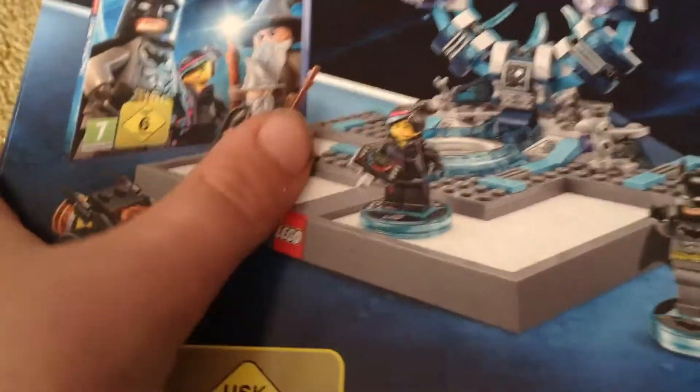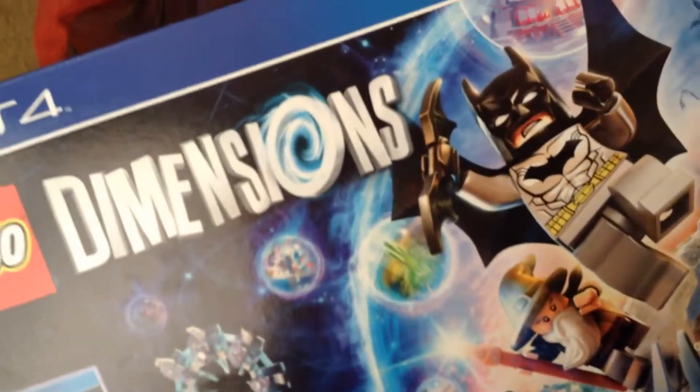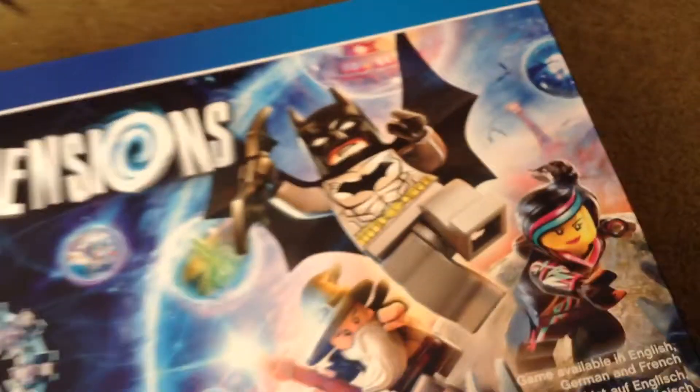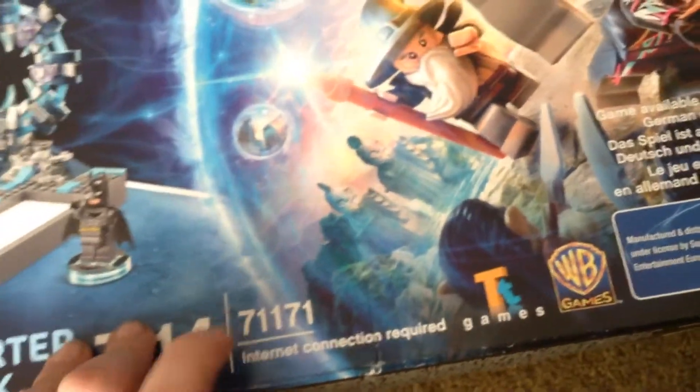I might start collecting Lord of the Rings and Hobbit things. One of the main figures I want to get is my cousin, who is in The Hobbit — he's in one and two and dies in three, sorry for the spoiler. I won't say it's a really good movie since I'd just be bragging. Anyway, you do need internet and the set number is 71171.